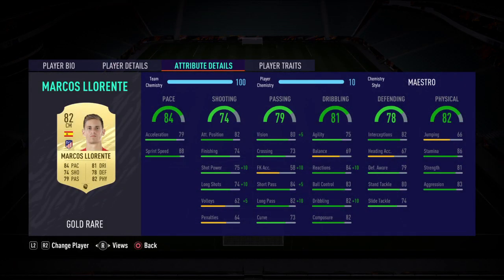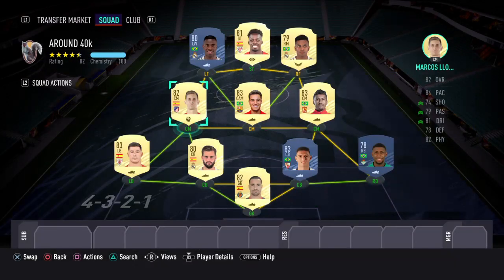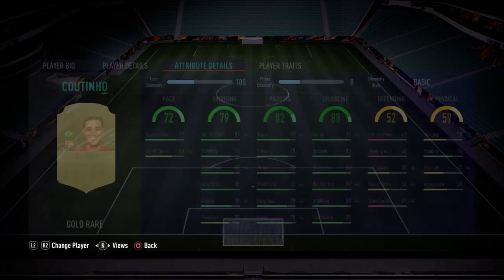Going into the midfield positions — at midfield on the left-hand side I've got Marcos Llorente: pace 84, shooting 74, excellent dribbling, can defend as well, brilliant physical. I've got the maestro chem style on and to be honest he gets forward and gets some goals as well, and he's excellent at tackling in defense.